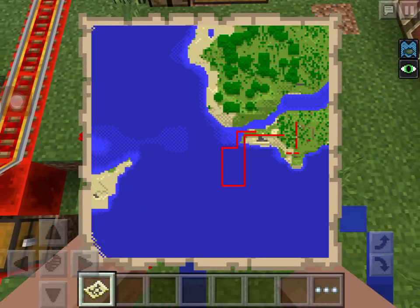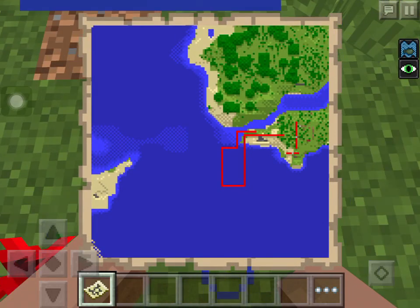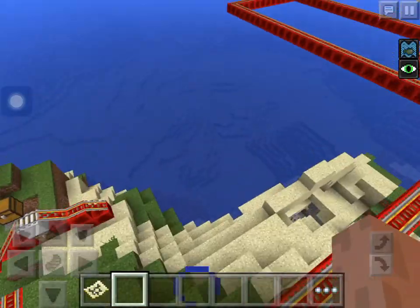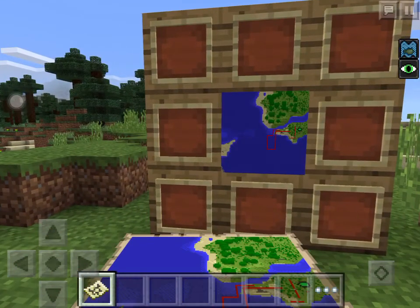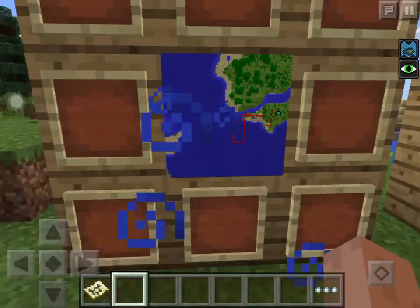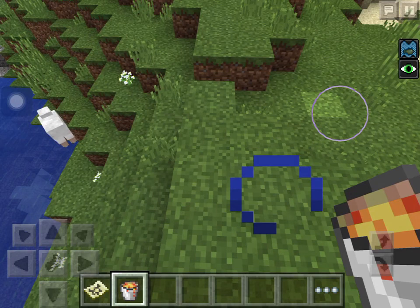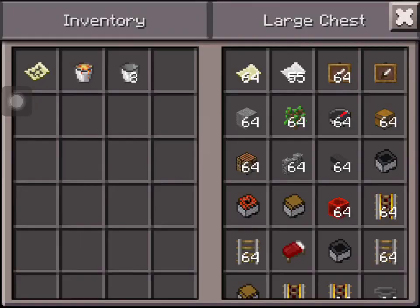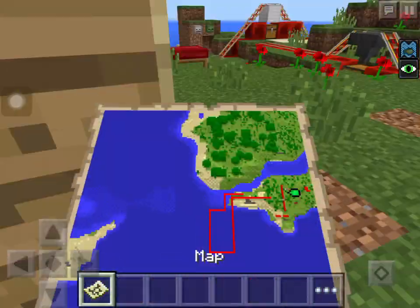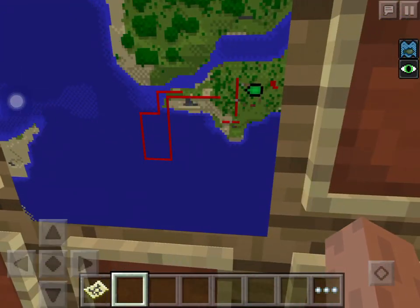Now it's awesome. You guys might be wondering what this red line is — this is actually the roller coaster I made for this video. So this is maps. Now of course you can put them on a wall and it will show up as a map. These are maps. Now it shows my arrow — a green arrow — where I put it in the item frame.